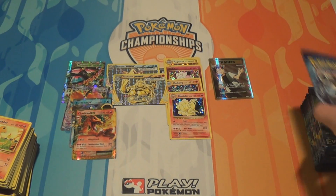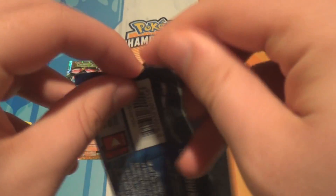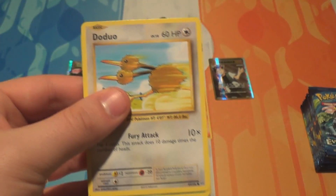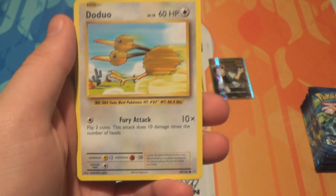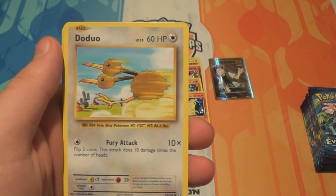We also still want Bilingual Exeggutor. As far as we can tell, the Secret Rares slash Uncommons do not come in Reverse form. I haven't seen anyone who can provide picture evidence. I've seen a lot of people claiming they have them, but as soon as you ask for a picture they clam up.